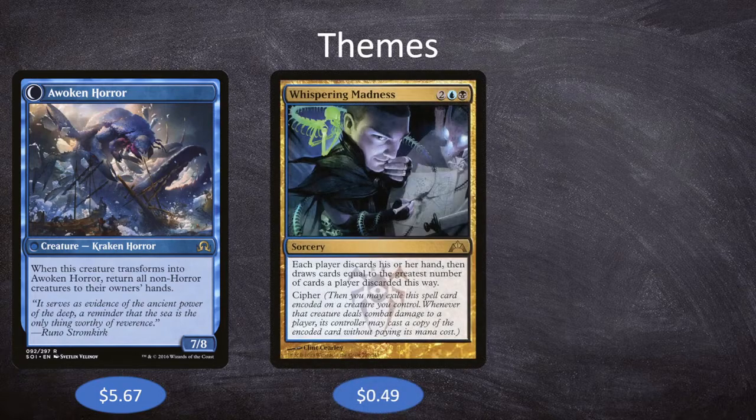Our second theme is going to be wheel effects — things that take cards in our hand and put them into our graveyard. We have Whispering Madness, which is 2 blue black, a sorcery that says each player discards their hand and then draws cards equal to the greatest number of cards a player discarded this way. It has Cipher, so when it resolves we can exile it and encode it onto a creature we control. When that creature deals combat damage to a player, we can cast a copy of Whispering Madness. In theory, we could cast it, wheel everybody's hands, put it on a hard-to-block creature, hit some opponents, and wheel everybody again — messing up opponents but more importantly filling up our graveyard, which with Muldrotha is basically like an extension of our hand.